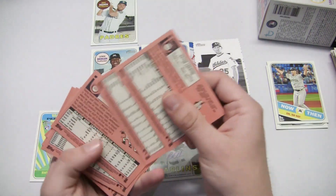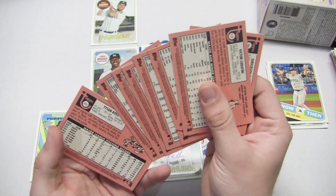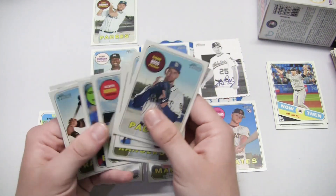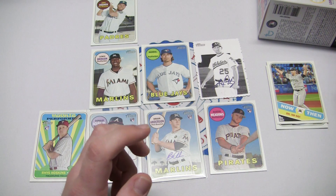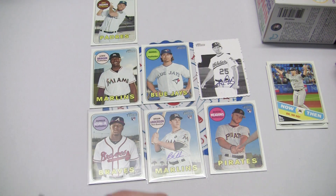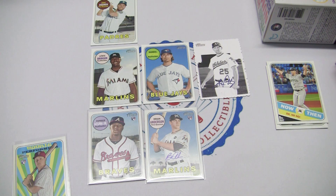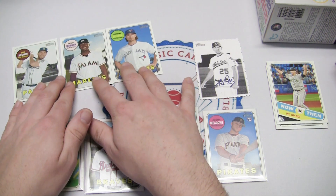Let's do our final check here — just checking for any major short prints. I didn't see any action variations or missing names, but if I missed it please leave a comment. For a blaster box, this was not too bad. A little recap: we have three short prints — Lewis Brinson, Eric Hosmer, and Randall Grichuk.